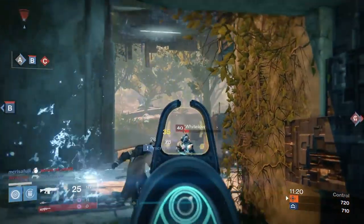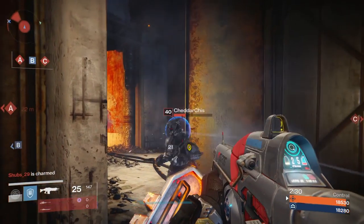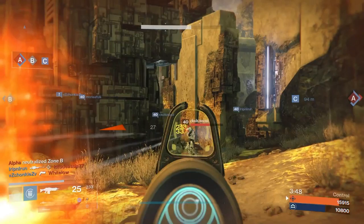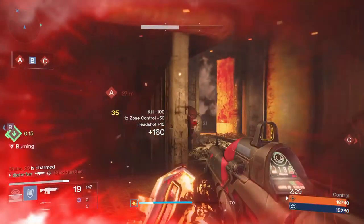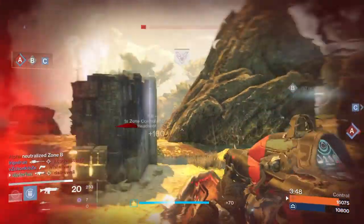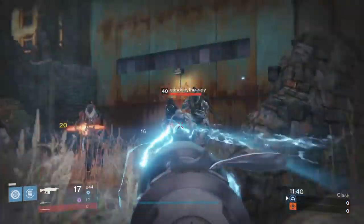Before moving on to the Zhalo Supercell, here's an example of that L2 button spam trick. You can see my sight zoomed in for just a quarter of a second — not even fully scoped in — but it was still doing crit damage as if I was scoped in, all because I just tapped L2 one time. It does take a lot of getting used to and it is kind of cheap, but it's definitely a plus of the Suros that a lot of people might not think about.